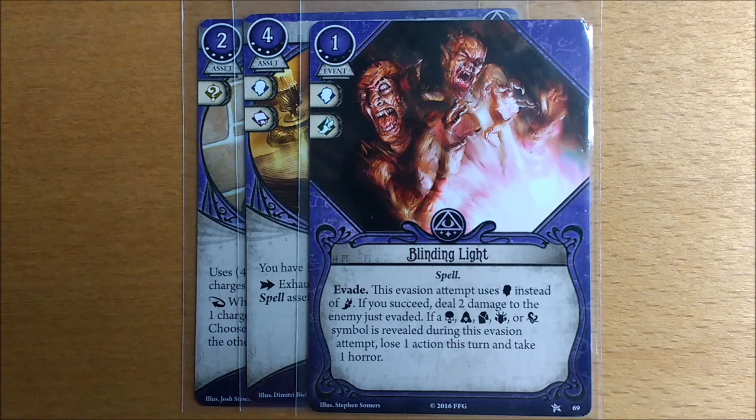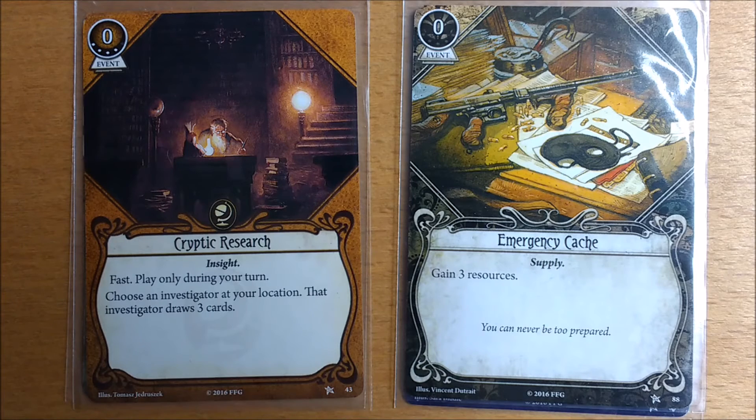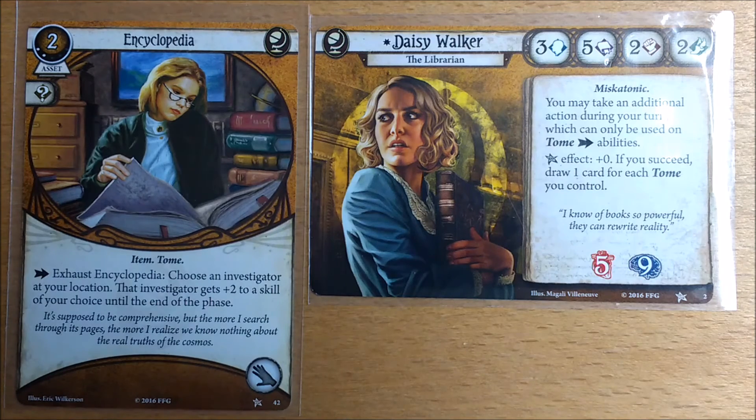An improved Blinding Light might be worthwhile if you're insisting on going into combat. The Disk of Itzamna is a one shot item that only affects non-elite enemies, plus it takes up the same slot as a Holy Rosary — maybe give it a miss in favour of another Mind Over Matter. Cryptic Research is the star of the show; it's an emergency cache for cards, it doesn't use an action and can be played on any investigator at her location. Encyclopedia, particularly when used as a bonus action from her ability, for plus two willpower gives her the same spell casting potential as Agnes. And she can also use it on any other investigator at her location.